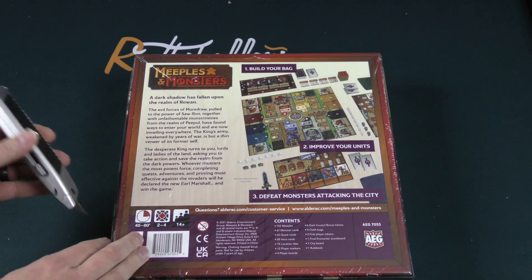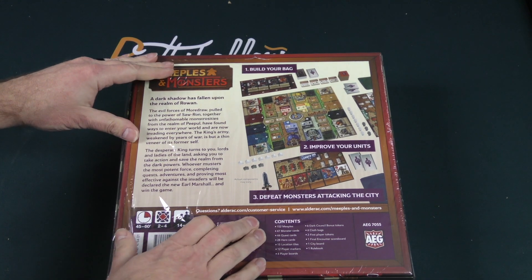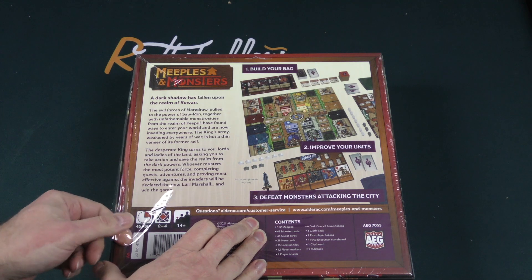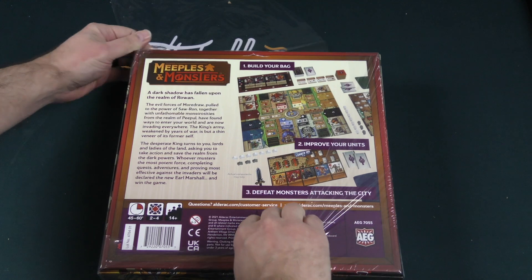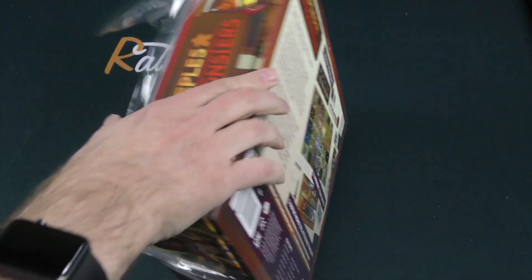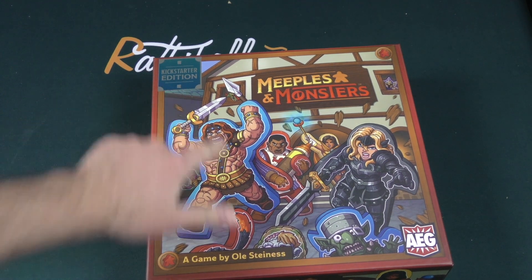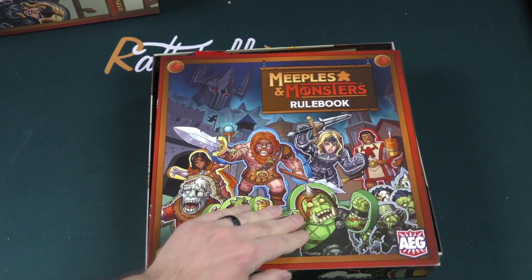A dark shadow has fallen upon the realm of Rowan. The evil forces of Mordra, pulled to the power of Sauron, together with unfathomable monstrosities, have found ways to enter your world and are now invading everywhere. The king's army, weakened by years of war, is but a thin veneer of its former self. This is a two to four player game, 45 to 60 minutes. This says Kickstarter edition on a prominent sticker, so keep in mind that what you see here may not be what you see at retail.